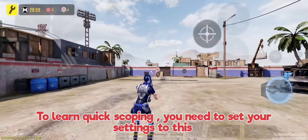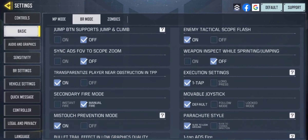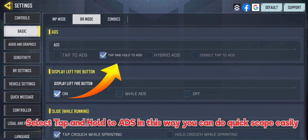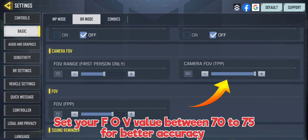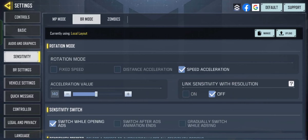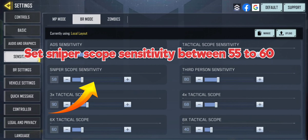To learn quick scoping, you need to set your settings: select tap and hold for ADS. In this way you can do quickscope easily. Set your FOV value between 70 to 75 for better accuracy. Set sniper scope sensitivity between 55 to 60.